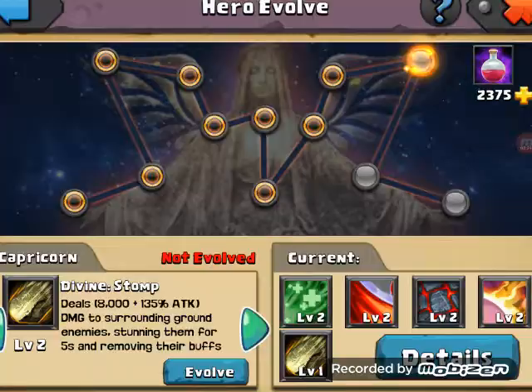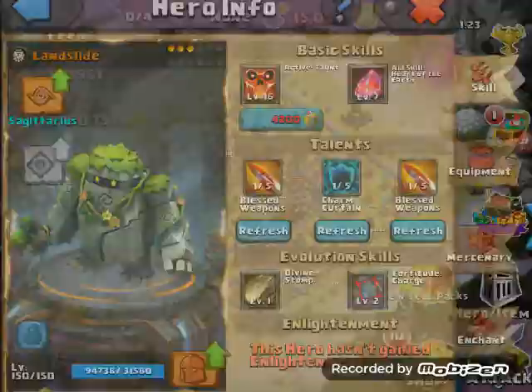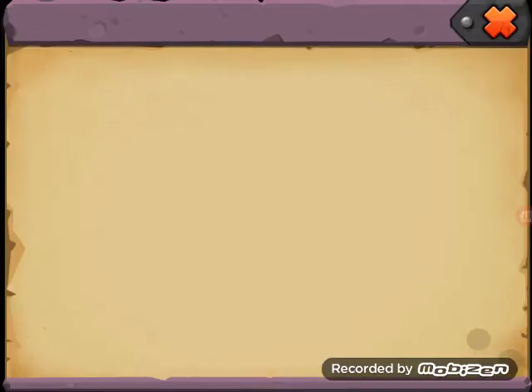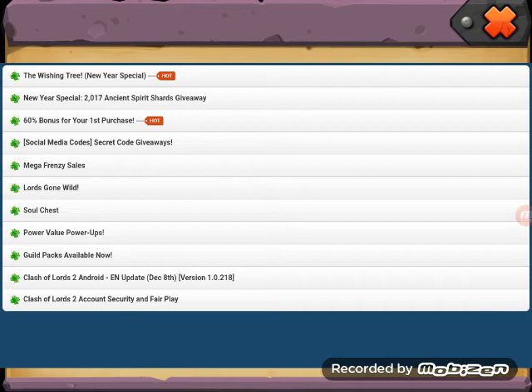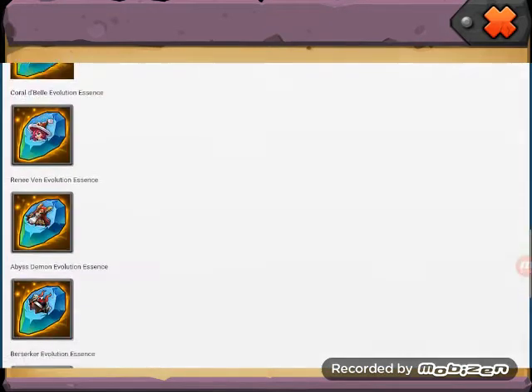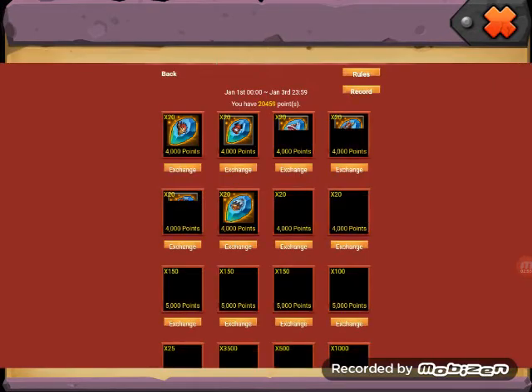It's a little bit annoying because we didn't get Landslide essence from the Lords Gone Wild, but it doesn't matter because we've got the Lords Gone Wild and the Wishing Tree as well. Let's start with the Lords Gone Wild - I think I'll take my Toxic Summon to Sagittarius.